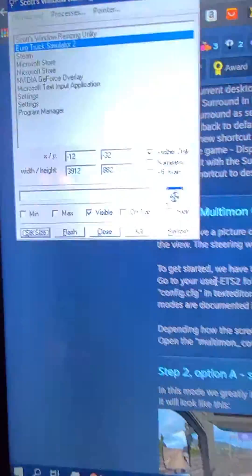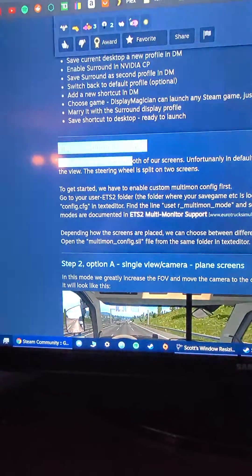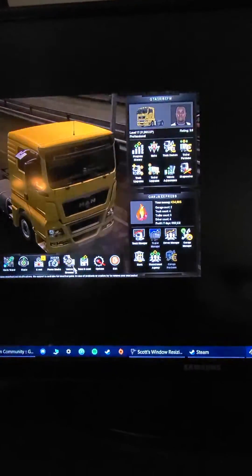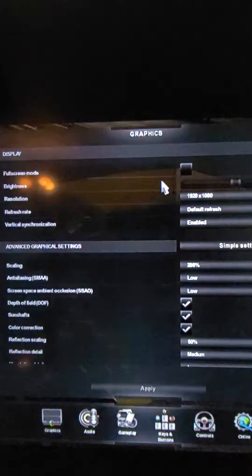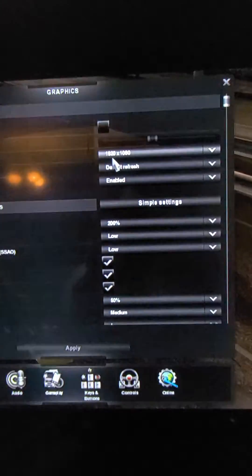The game is launched and I've finished Step 2. On my main screen, here's what it looks like. For it to work, you absolutely want to be in windowed mode — not fullscreen — because it will not work in fullscreen. You don't want to touch the resolution here.